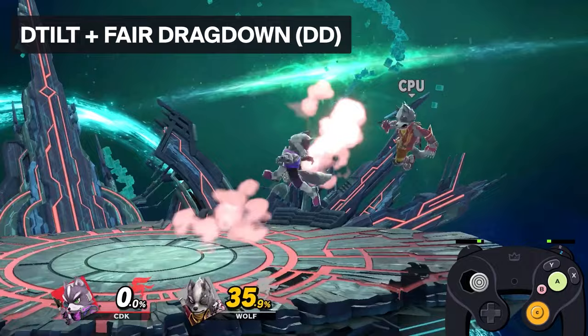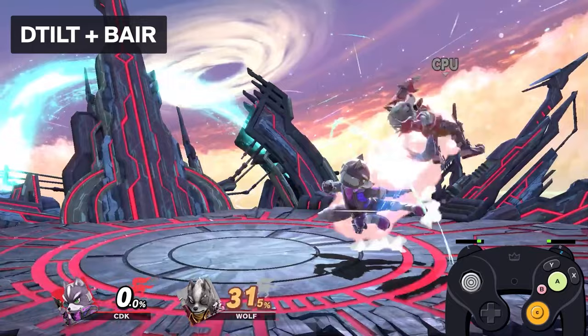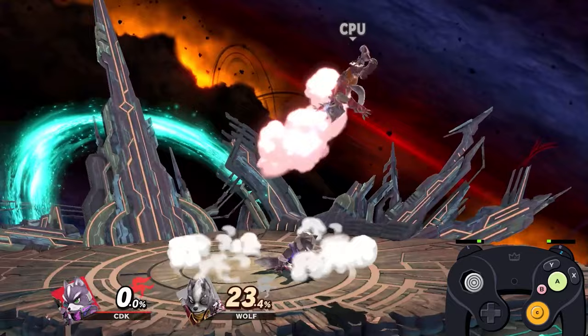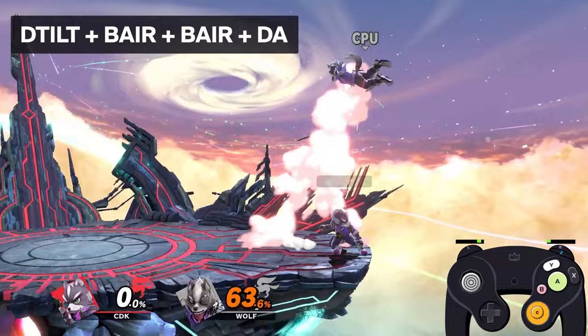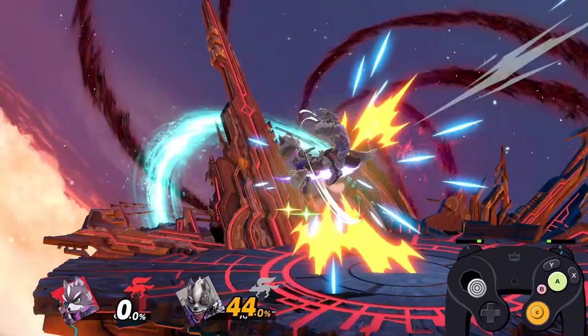Down tilt is a really good move — not Fox's main combo starter, but one he wishes was, because it always leads to a lot of damage. Down tilt can lead into fair into up airs, or another fair if needed; that fair can be led into a drag-down into a jab lock or tech chase; it can also lead into down tilt to back air, which leads into dash attack up tilt into a mix-up. A wacky example is down tilt into back air, back air, dash attack on floatier characters, or even down tilt into back air, back air, up smash.